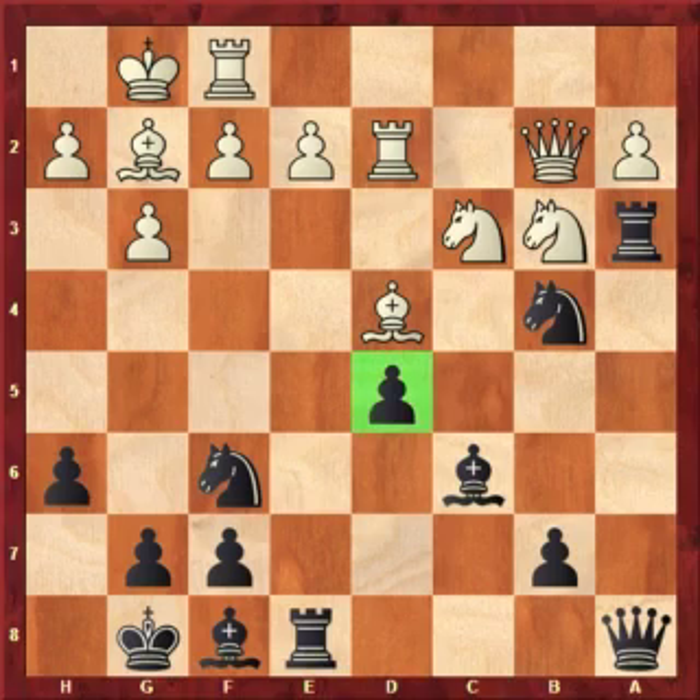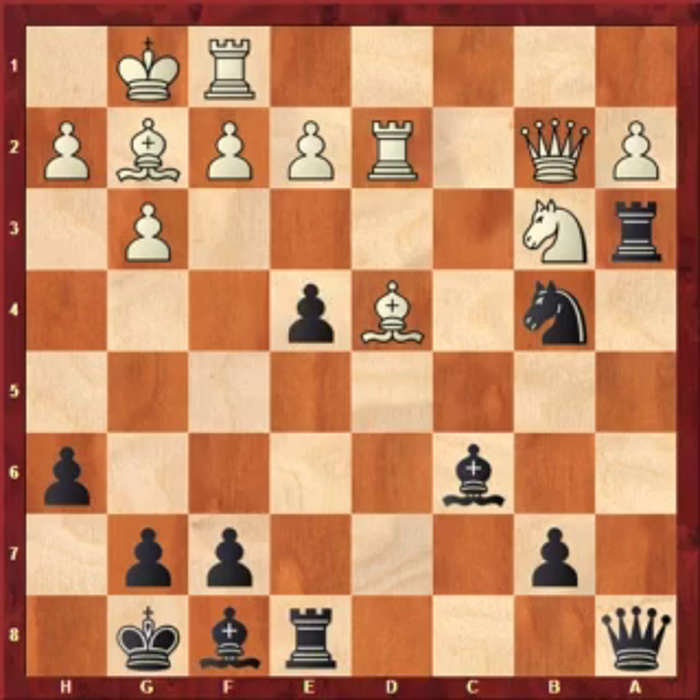Black now takes advantage of the e4 square which the isolated d-pawn gives him. He plays Ne4. I think Black's position is already preferable here. White takes on e4 and Black takes with the pawn — so there are no more problems with an isolated pawn because it's gone. Black just has active piece play and a strong cramping pawn on e4, which shuts the bishop on g2 out of play.